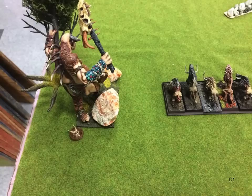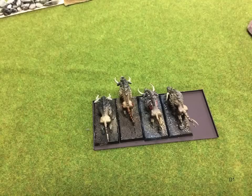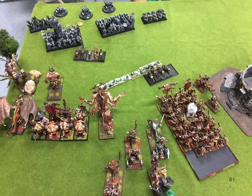So the Dwarves go first. They shoot, and yeah, they do one wound to the giant and one wound to the Feral Hounds — and that's it. These are the Feral Hounds on the right. I'm sure that was disappointing for my opponent, but it's going to take me a while to get up there. So Beast Herds turn one — I move up as you can see. One unit of Feral Hounds is really what I'm trying to do: redirect his main troops from charging something.